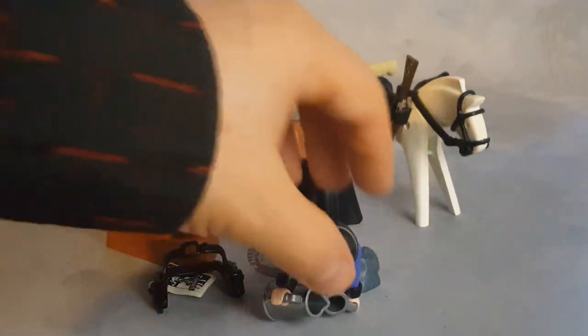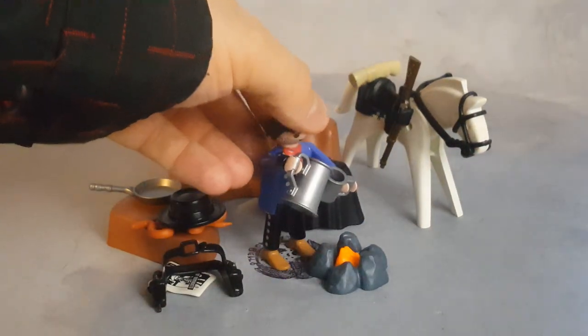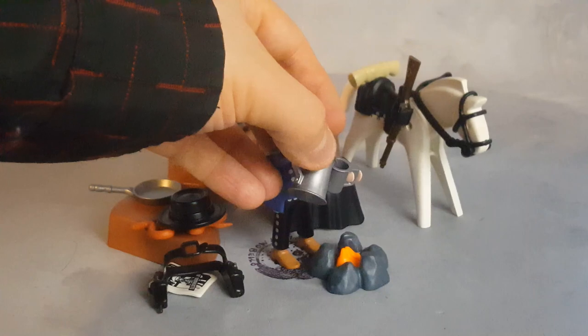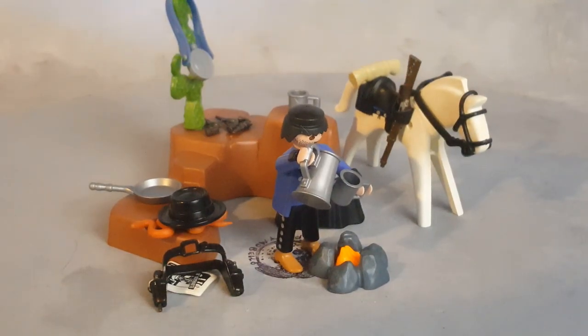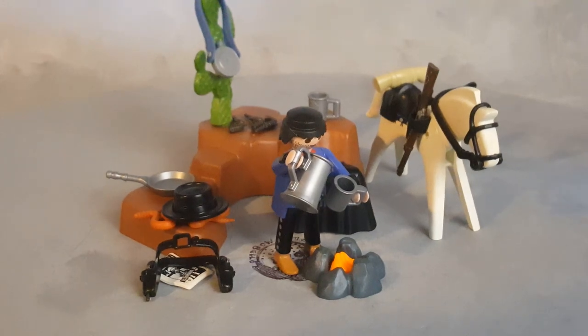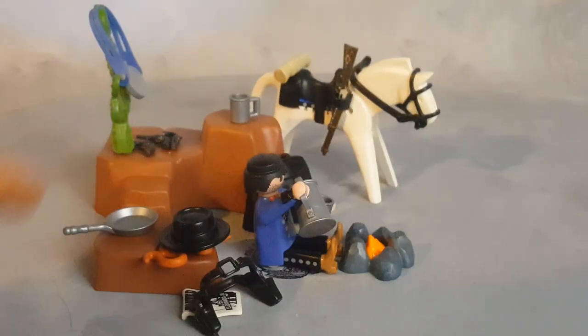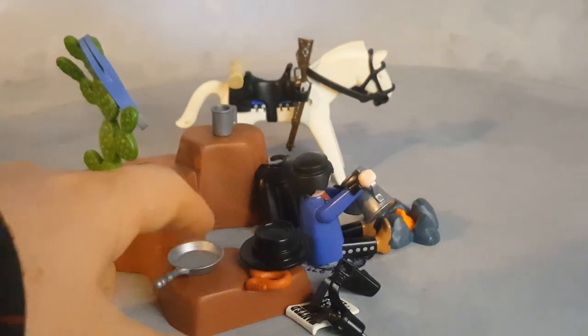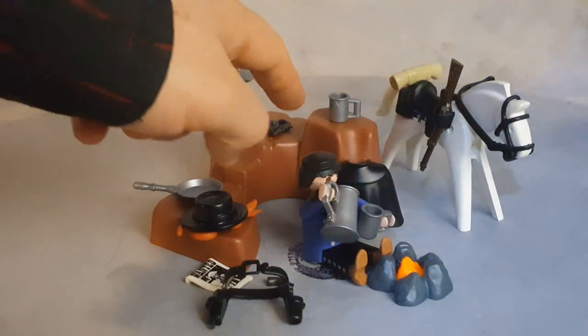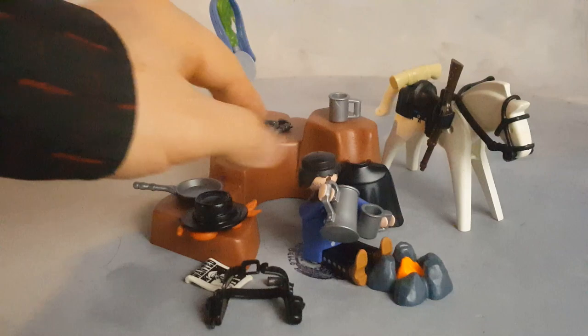Let's say he's up for the morning and he's making some coffee, brewing it with his fire. This rock can be used pretty much as a table for his pan and his hat — you can use it as a table for his cup and his guns.